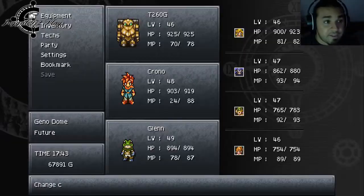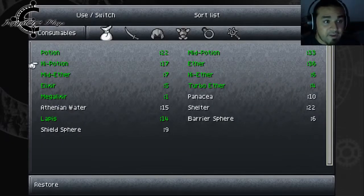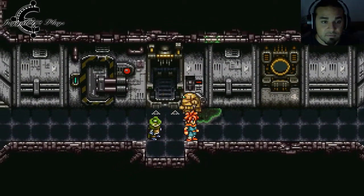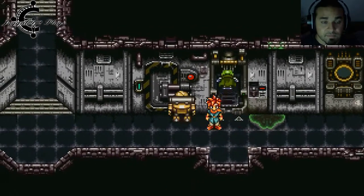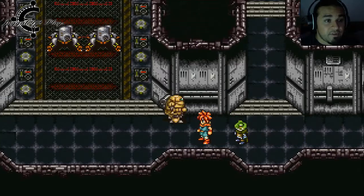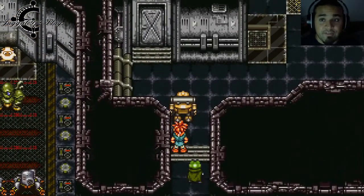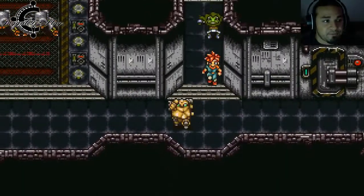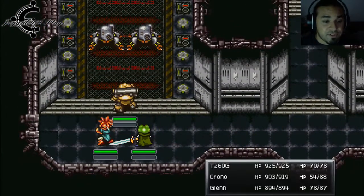No need to waste mana at this point. We have to open up a couple of doors, and we've got to gather those dolls — that's what we got to do. We also got some walled enemies here too.